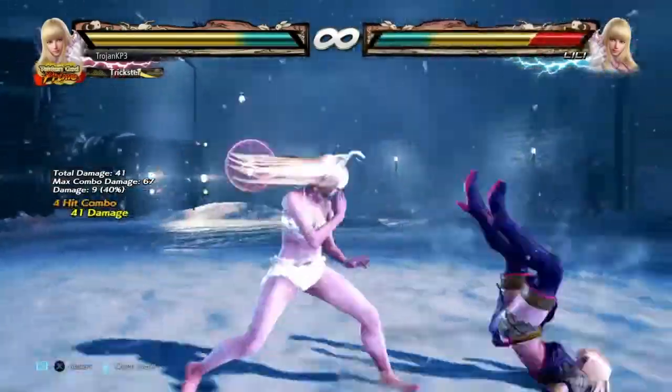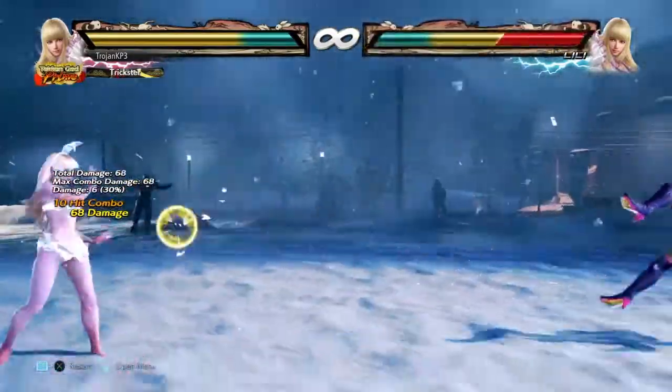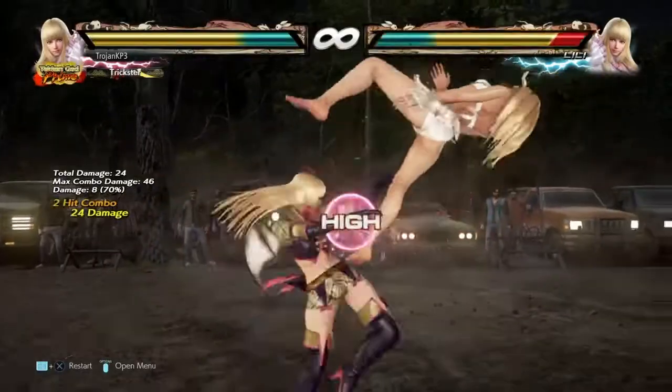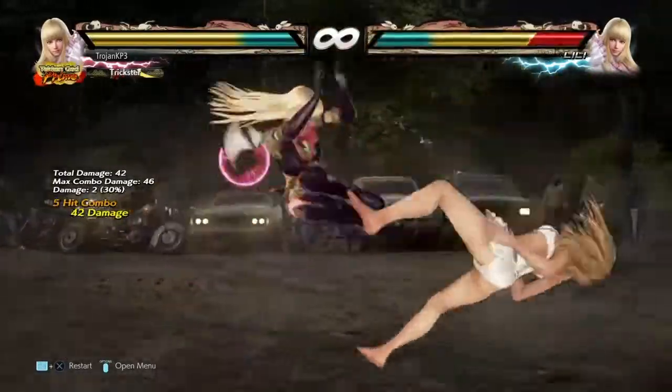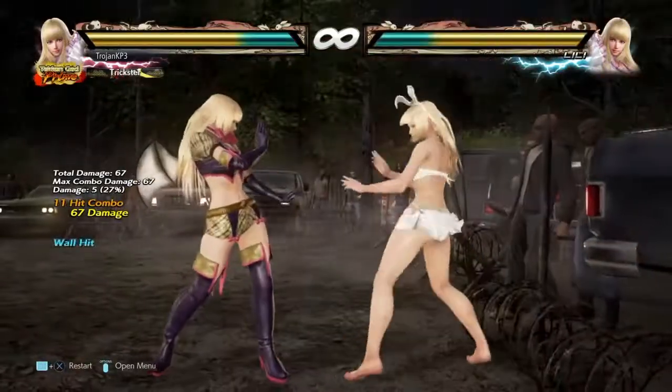Coming up I just have a couple different clips showcasing Lily's jab into her Narcissus combo. By nature of design, Lily has very simple long range combos as it is, but by adding a little bit of difficulty it can make a huge difference.